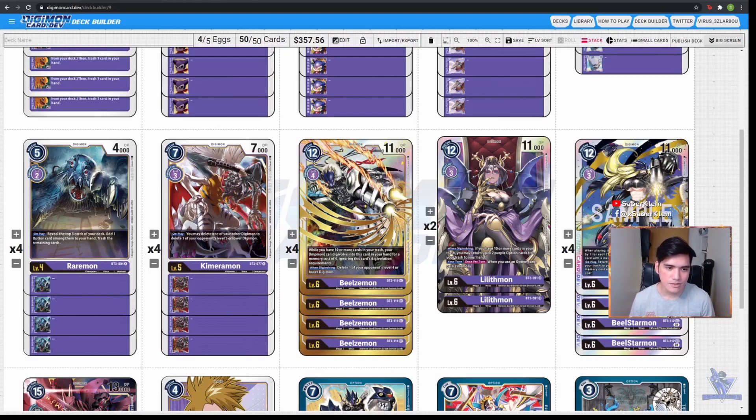Now we're moving on to our Champions. This is where it gets unconventional because I only run 4 copies of Champions. I don't even have a blocker in this deck, which is questionable for some players, but I do have tons of removal which we'll discuss later. Our 4 copies of Champions are Raremon. Raremon is there because I just want to pile up my trash as quickly as possible — I want to warp Digivolve my Impmon into Lilithmon or trigger other cards reliant on my trash pile. Raremon is just there to feed the trash and maybe get some clutch removals early in the game.